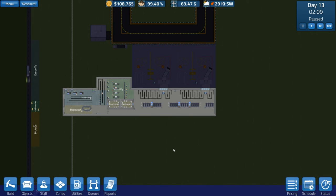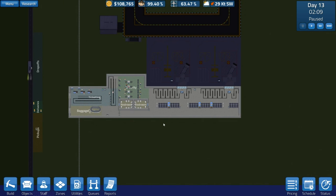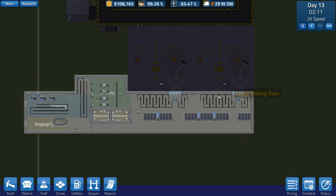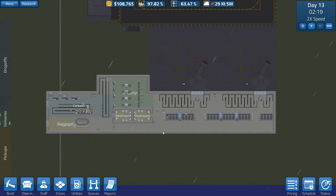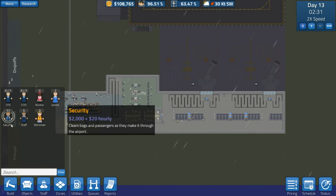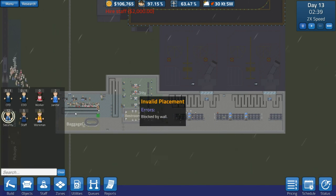Hi guys, I'm exact chaos and welcome back to another episode of Some Airport. A few days have passed, and I've sped through them making some more money. I've fully staffed everything. There's one metal detector without a security guard but let's just get that security guard in place so we've got everybody covered.